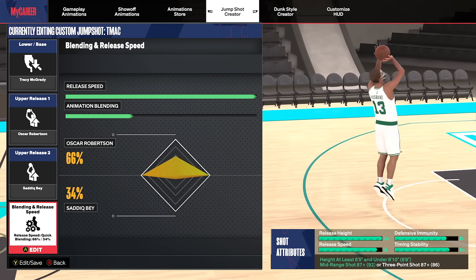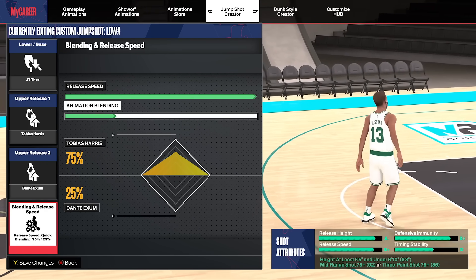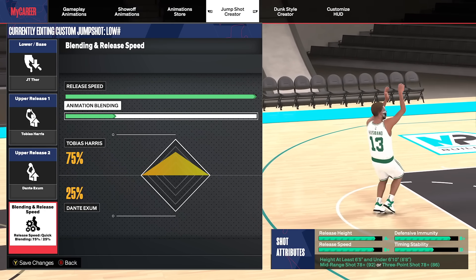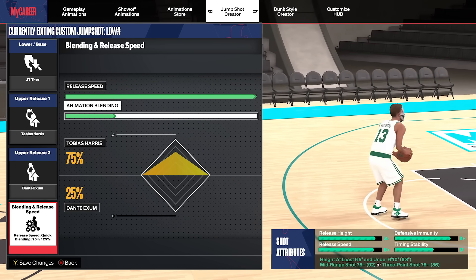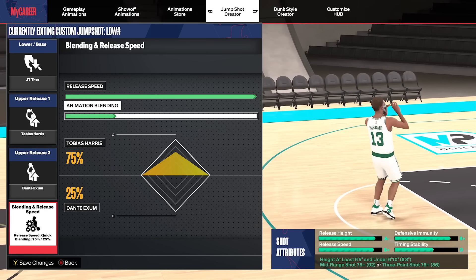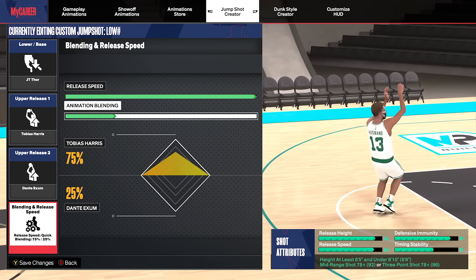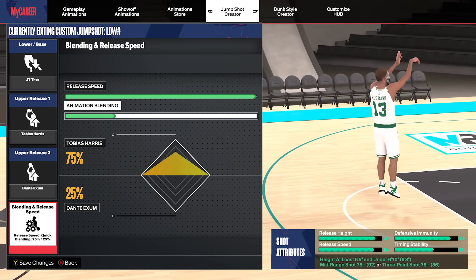Unfortunately, this T-Mac jump shot requires at least an 87 mid-range or 87 3-pointer. For low 3-point slash low 3-point midi builds, the next jumper is: base JT Thor, release 1 Tobias Harris, release 2 Dante Exum. 100% release speed, blending 75% Harris, 25% Dante Exum. This has consistently been my main jump shot on every 6'8 build with a low shot rating. I shoot 65% from 3 on my 6'8 build in the 2s with this jump shot. If you have a low 3-point rating build, consider putting this on.